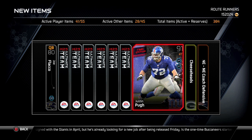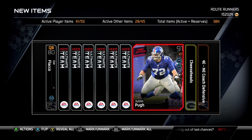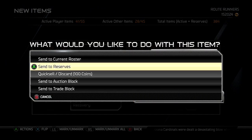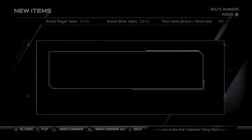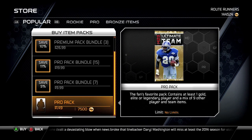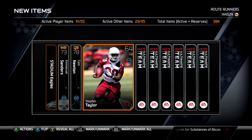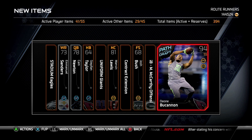Final edition, there we go. I always like these injury recovery cards because my players are always getting injured — especially that new Vernon Davis, the Combine card with 96 speed. He gets hurt every single game, like 10 games at a time. More injury cards I need. Alright, let's see, come on EA, this isn't rigged — Path of the Draft.